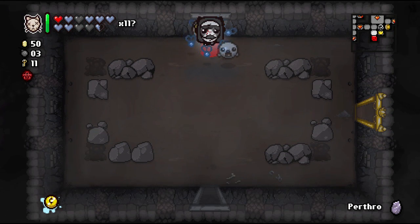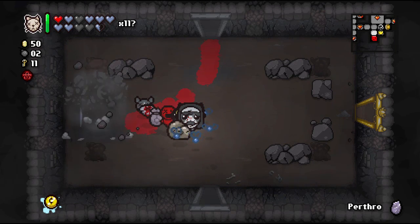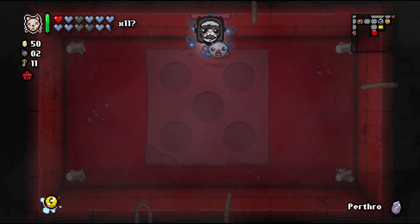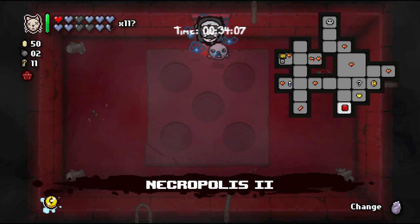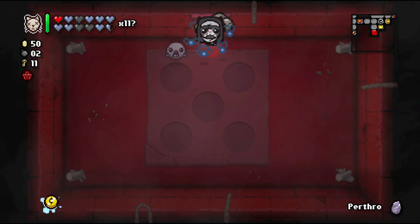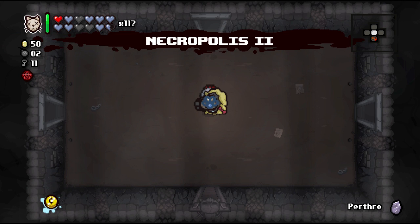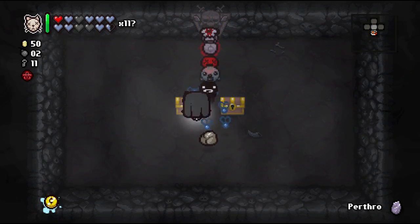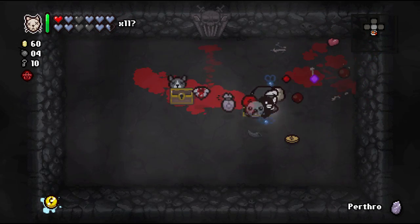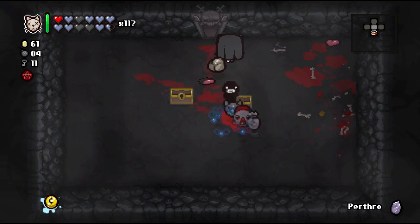We'll fight Mom once again — it was a pretty easy fight last time. I think the enemies are the same per floor, like in the challenge rooms. We did take a little damage. They still haven't fixed this rock clipping thing — that's weird. Let's kill Mom's Hands — we already killed Mom's Foot, we'll have to kill the foot again.